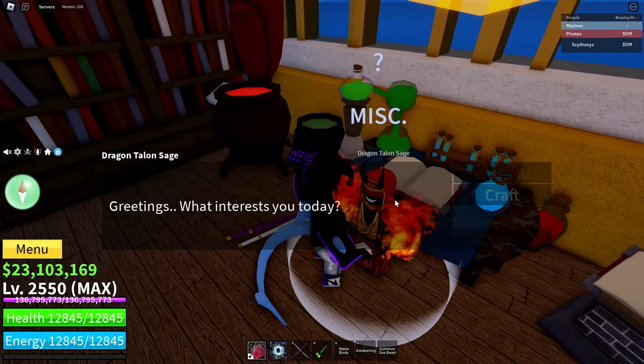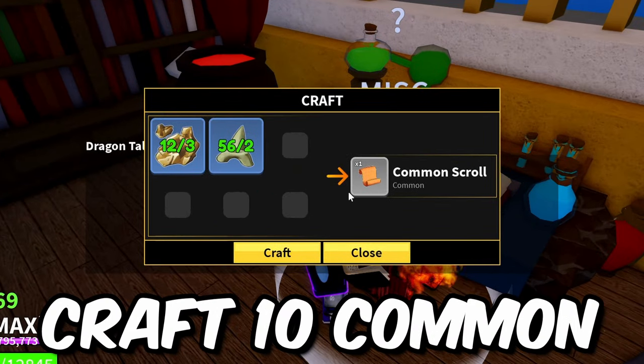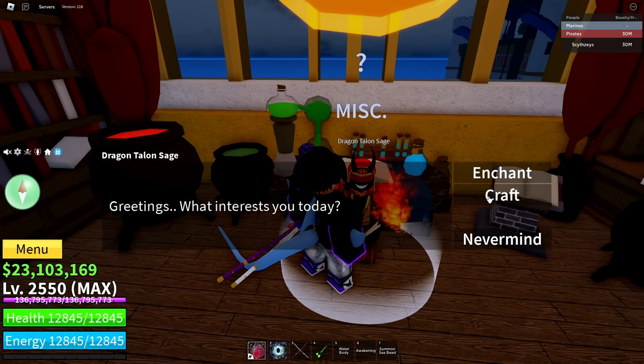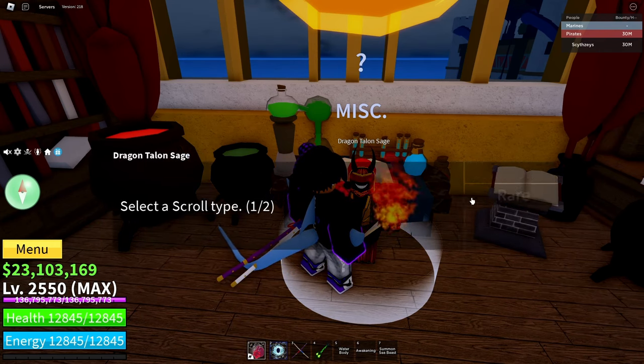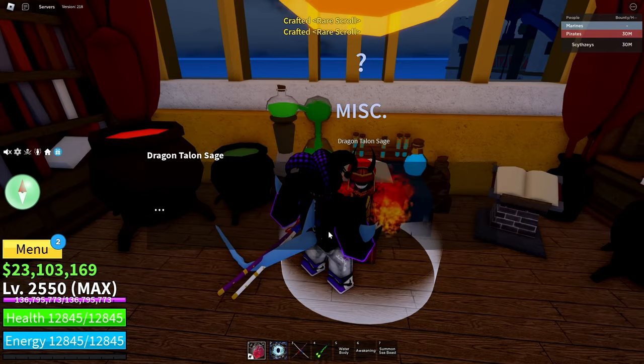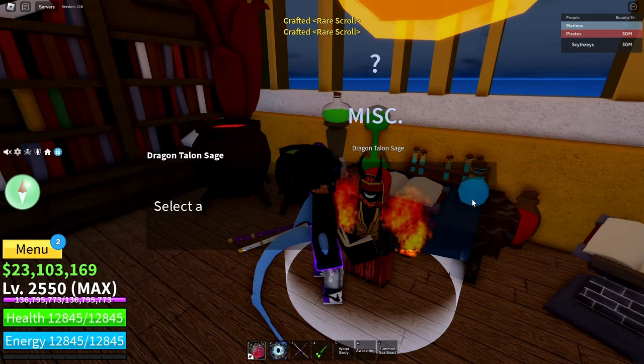So basically, you want to craft — right here, you want to craft 10 of these: 10 common Skrulls. I'm already on rare right now, so let me just try crafting some real quick. I just crafted two real quick, let's see if they're unlocked. I doubt it, but let's see.